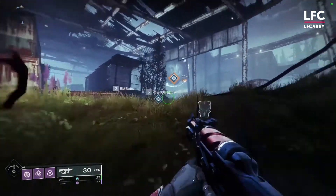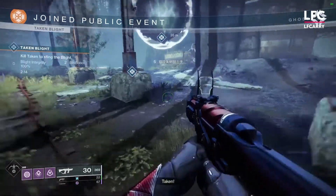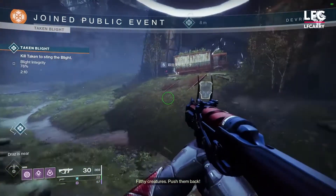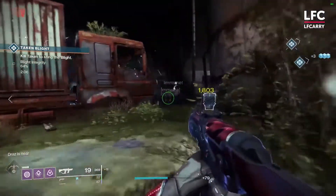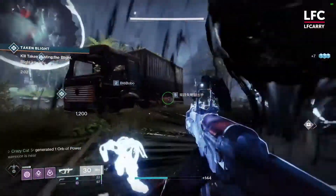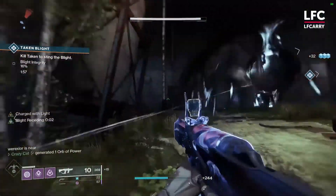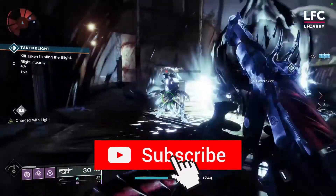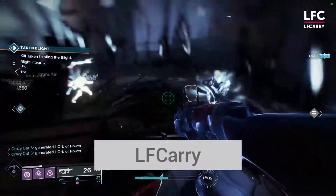Destiny 2 is many things, but low on weapons is definitely not one of them. Even with a good chunk of content still being vaulted, players have a variety of options when it comes to shooting things. We all know which weapons are most effective against PvE trash and bosses, and which ones are best used to take down guardians in the Crucible. But there are still plenty of unique exotics sitting on the back shelves of your inventories, abandoned and long forgotten. Here in this video, we'll guide you through your collection's treasures that you certainly need to come back to.